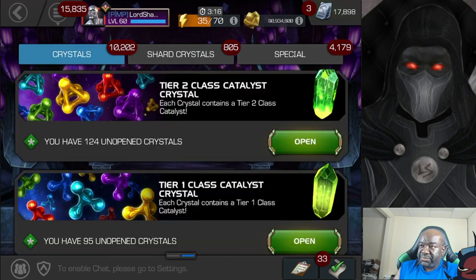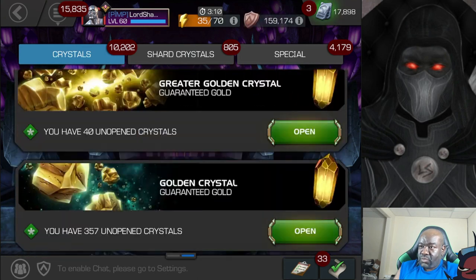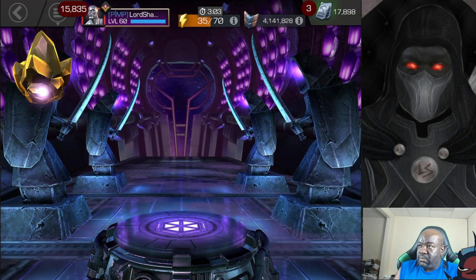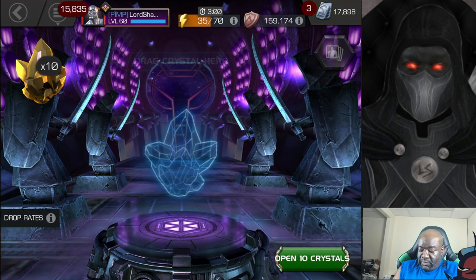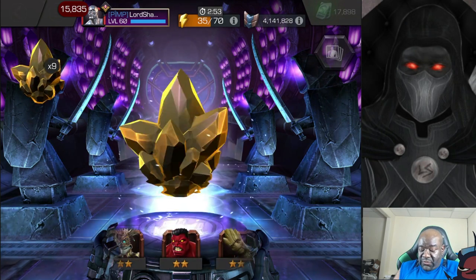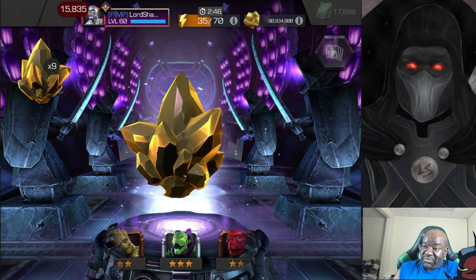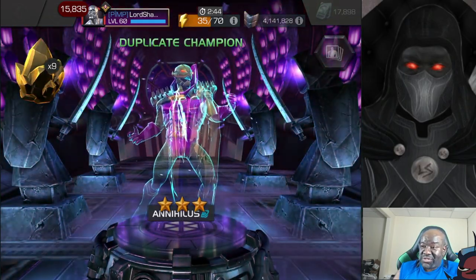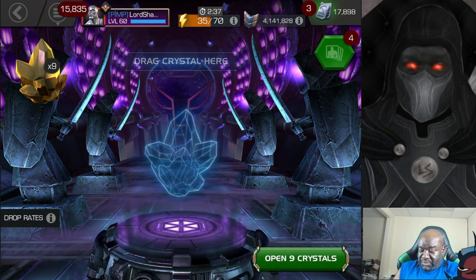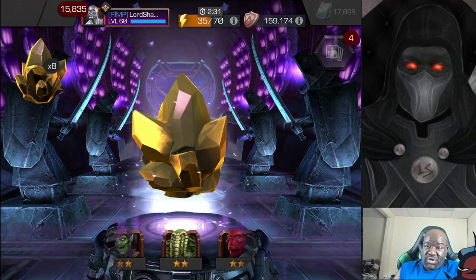Let's grab the rest of these here. We're not going to spin these out for a long period of time — we're going to tap that right there. Now, I actually do want some two stars. Hopefully some two stars that I don't have. I have all the three stars and I have all the four stars. So ideally I'll get a new two star out of this.